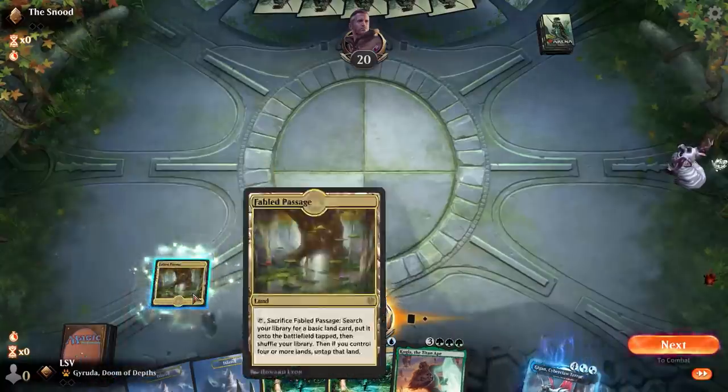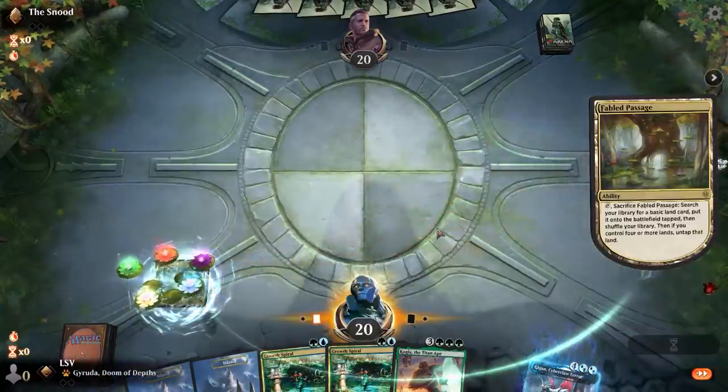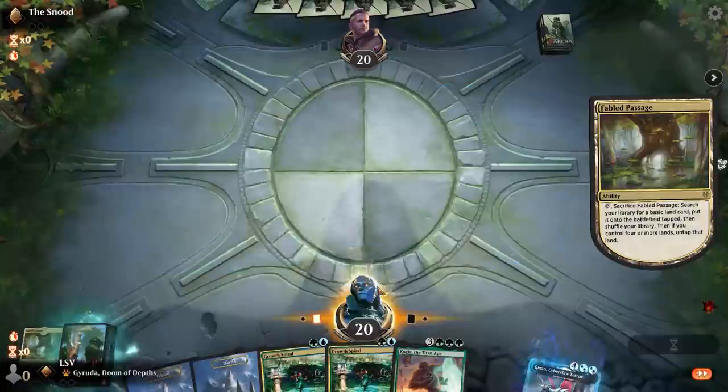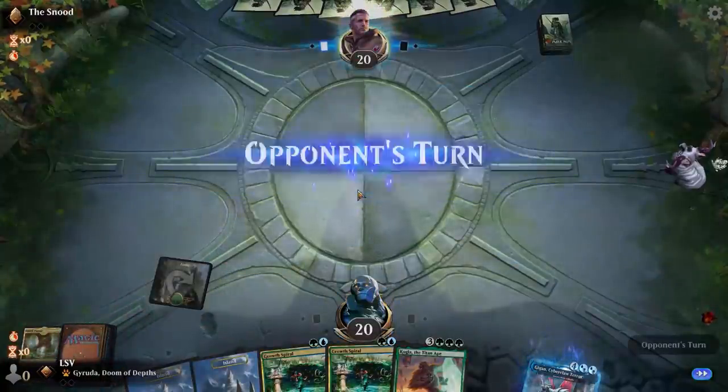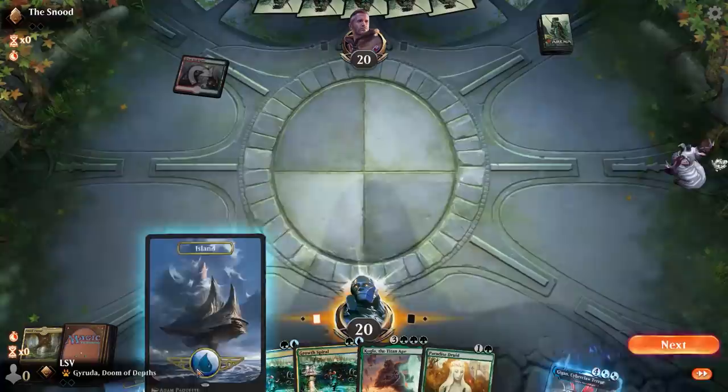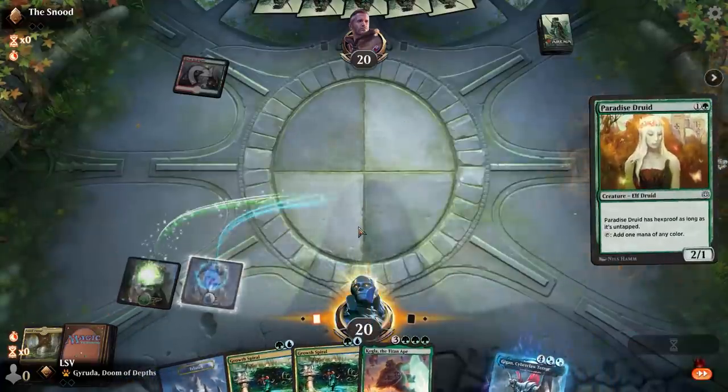Last time I made a video on Arena people made fun of me because I was only Bronze, but now I'm the mighty Gold rank. Let's hope to draw some lands. Gruul Guild Gate — all right, let's just go Paradise Druid here.